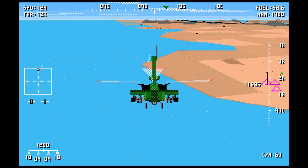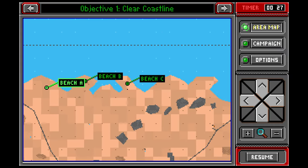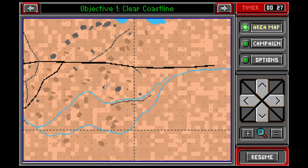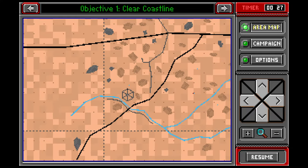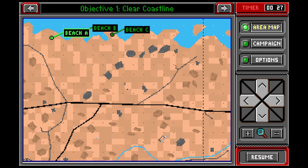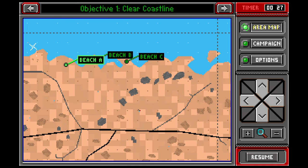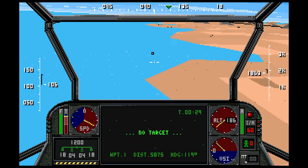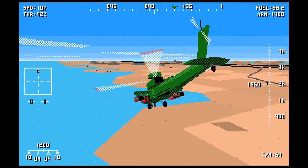We should have some targets down along here if I open the map. So we have B, J, B, and C for our targets, and then further out somewhere there's the airbase, the SAM site, and a radio tower somewhere out here. And that's our mission for today. I'm going to hop back to the cockpit and start running down the coast.